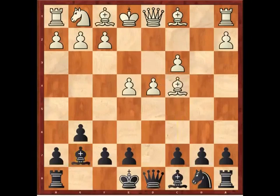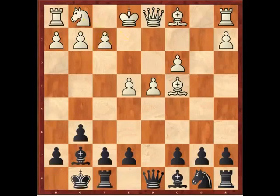The first system I want to consider is Bc4, a move first played and popularised by Alexander Alekhine — a very logical move. The bishop is on probably its most aggressive square, eyeing f7, and White basically intends to put his knight on e2. The advantage of Ne2 over Nf3 is fairly clear: the knight can't be pinned with Bg4 and the f-pawn is free to go. It's this aggressive option of pushing the f-pawn that attracts a lot of White players to this variation.